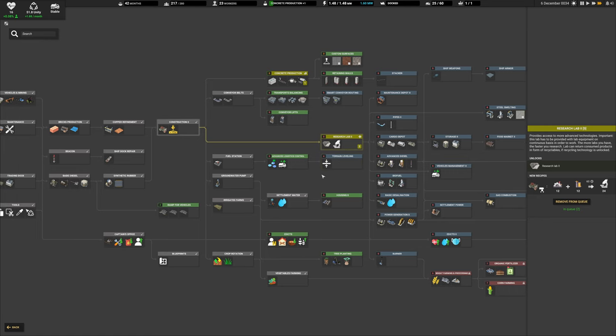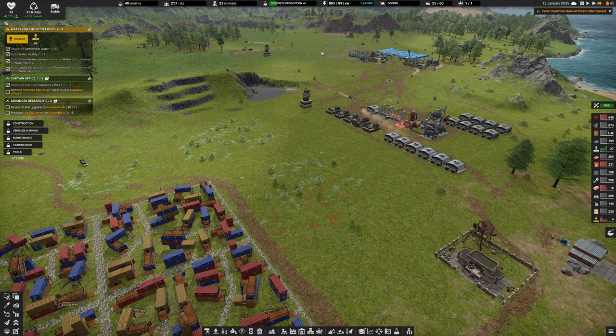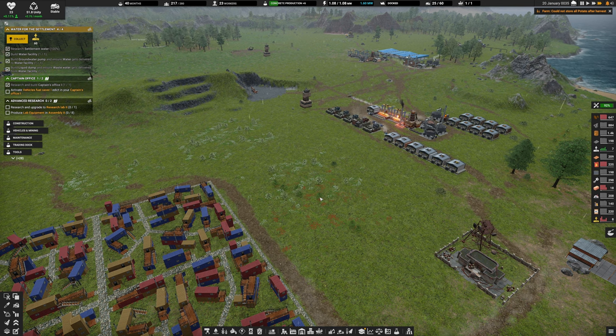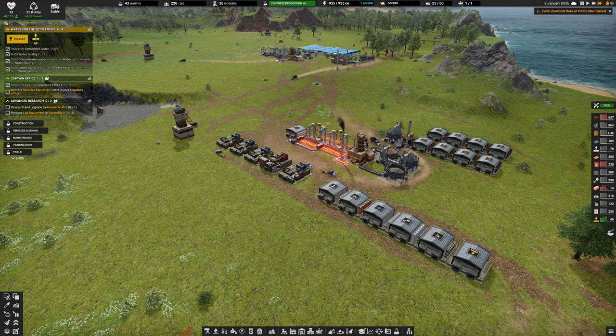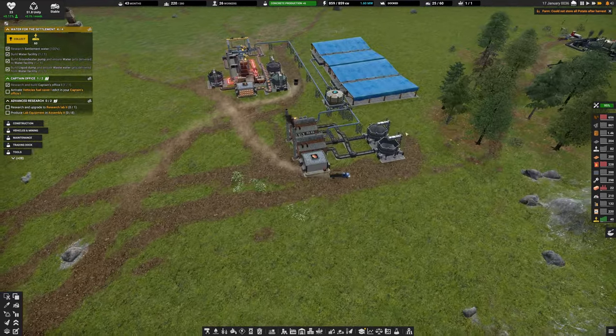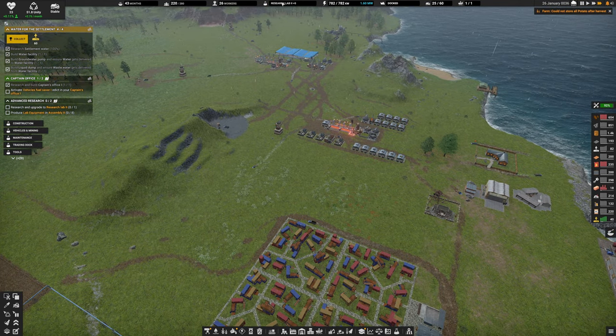Let's start the research lab cooking and work on additional items. Concrete production, research lab, transport balancing, conveyor lifts, logistics control, ramps for vehicles, and edicts will all start being researched. After about 10-15 minutes of watching the trucks, we're still not keeping up with the dirt demand.